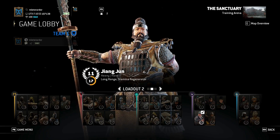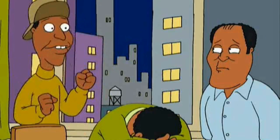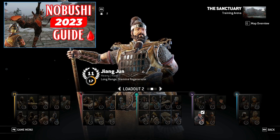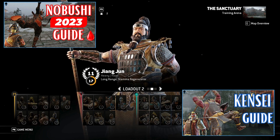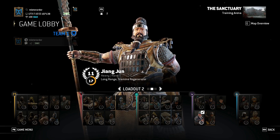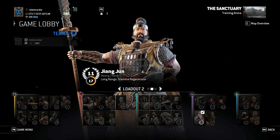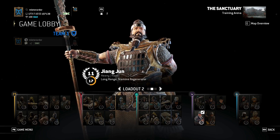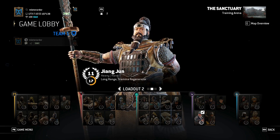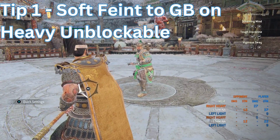What is up For Honor brothers and sisters? Jiang Jun, better known as JJ to the community, is my favorite heavy hero. I've done guides for Nobushi and Kensei, but there are some characters that only really need tips. I'm not sure a complete guide is needed for JJ — I can do one if you ask — but I just wanted to focus on tips. Here are a few JJ tips that should help players looking to try a heavy or give JJ a shot.